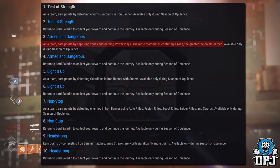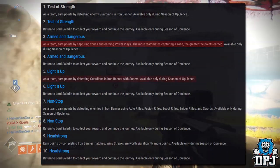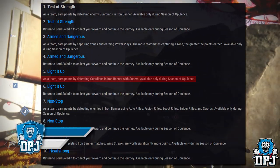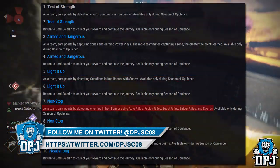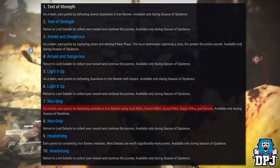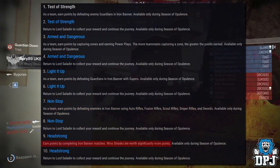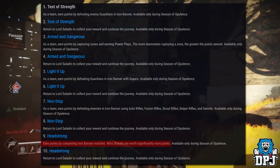The next step is Armed and Dangerous: as a team, earn points by capturing zones and earning power plays — the more teammates capturing the zone the greater the points. Then Light It Up: earn points by defeating guardians with supers. Then Non-Stop: earn points using auto rifles, fusion rifles, scout rifles, snipers, and swords. The final step is earning points by completing Iron Banner matches, where win streaks are worth significantly more.